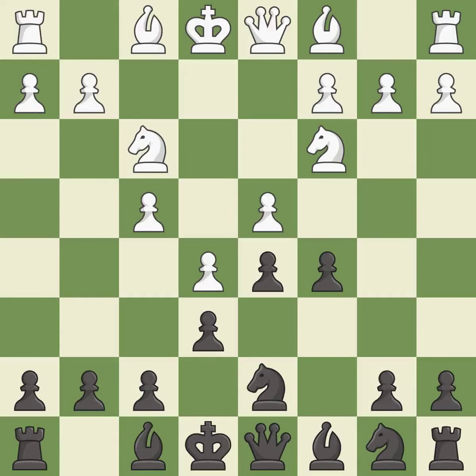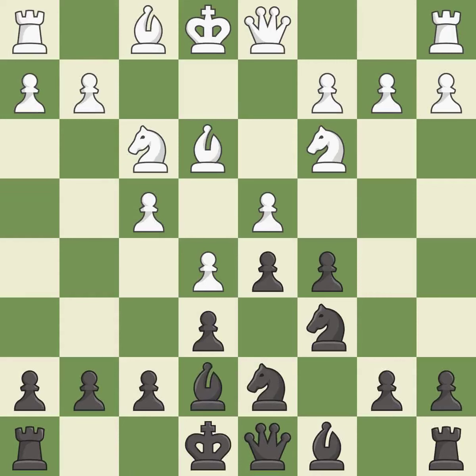Nf3 supports the d4 and e5 pawns. Nc6 develops the knight and attacks the d4 pawn. Be3 develops the bishop and defends the d4 pawn. This develops a bishop off its starting square, getting it into the action.